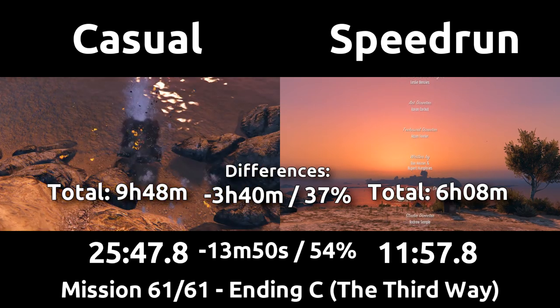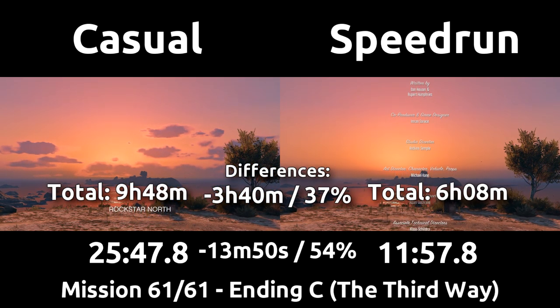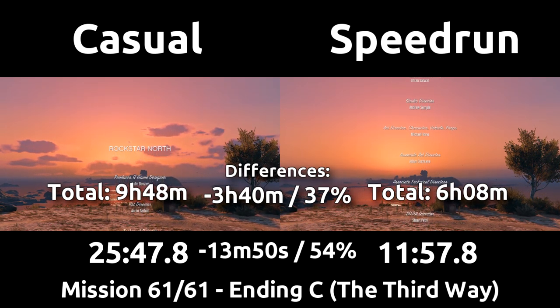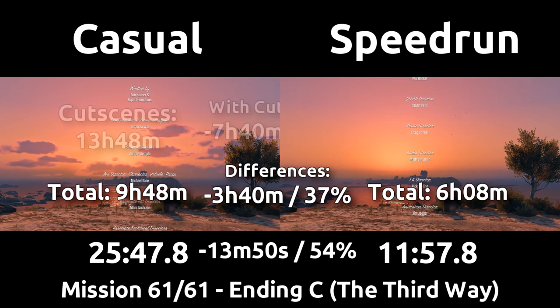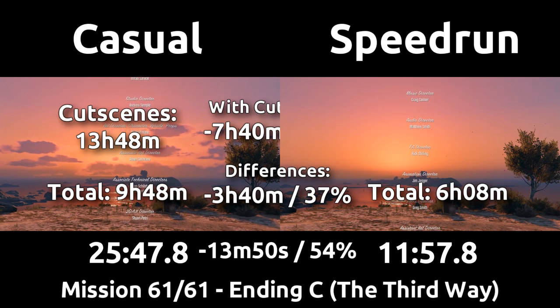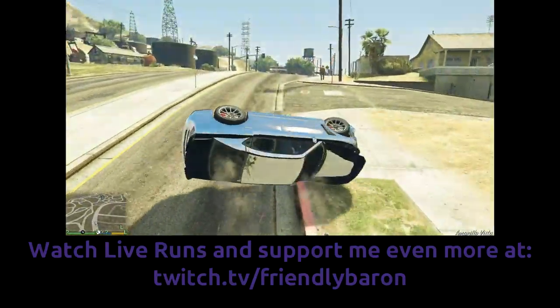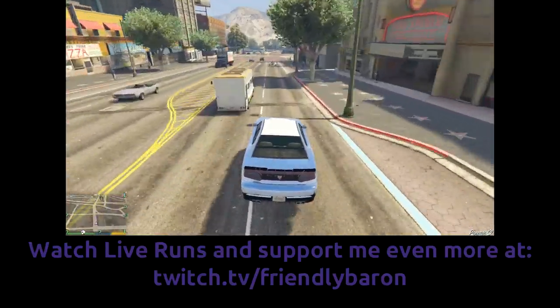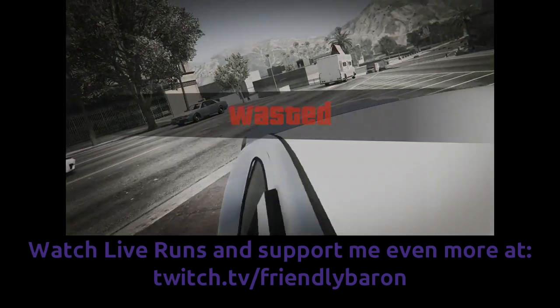The casual played for nearly 10 hours, and the speedrun nearly 4 hours less at 6 hours 8 minutes. If that were a real run, it would be world record right now by over 8 minutes. Adding cutscenes to the casual's time adds about 4 more hours, making the speedrun less than half the casual's time — 6 hours compared to 14 hours. So to any casuals looking to replay the game, the biggest time save is to just skip all cutscenes. Thank you so much for joining me in this series. I hope to call this the end of Season 1 of Casual vs. Speedrun and bring it back in tons of different games in the future — GTA San Andreas is next. See you next time everyone.